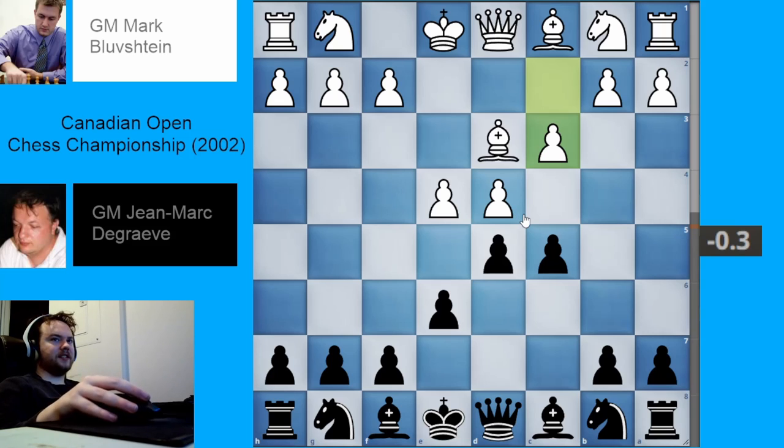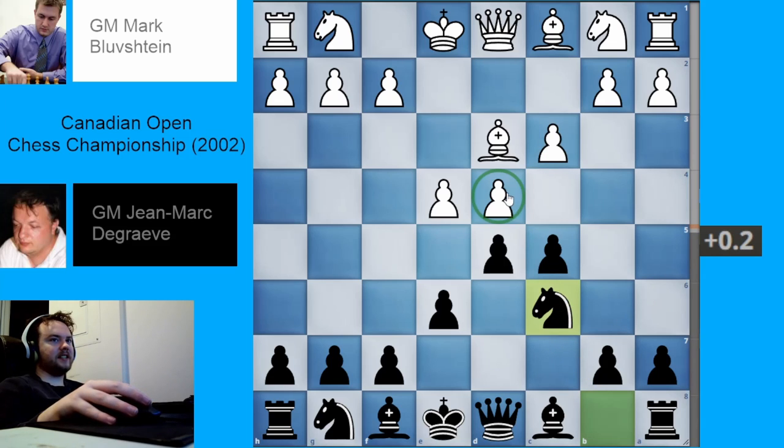Back to the game. In this position, white has played the move pawn to c3, and things are now starting to look sort of like an advanced variation, except the pawn is not on e5 yet. Black just proceeds with their development, playing knight c6, adding more pressure onto the d4 pawn.